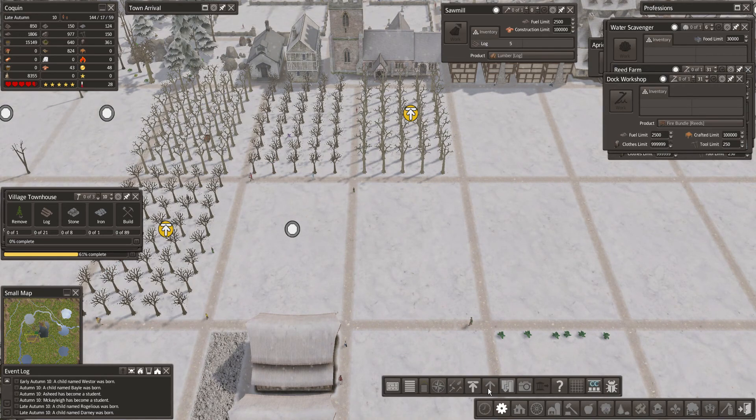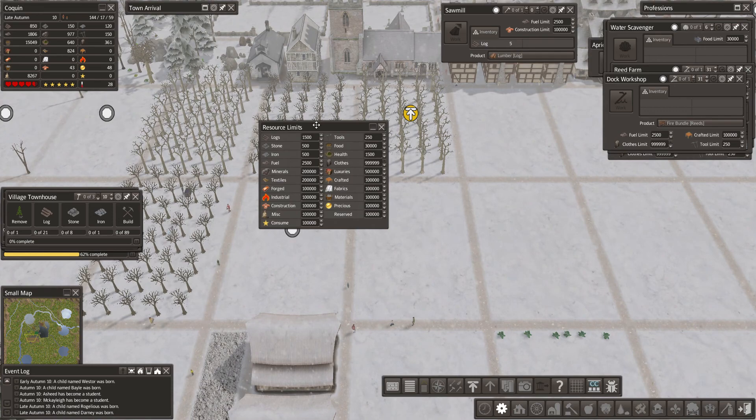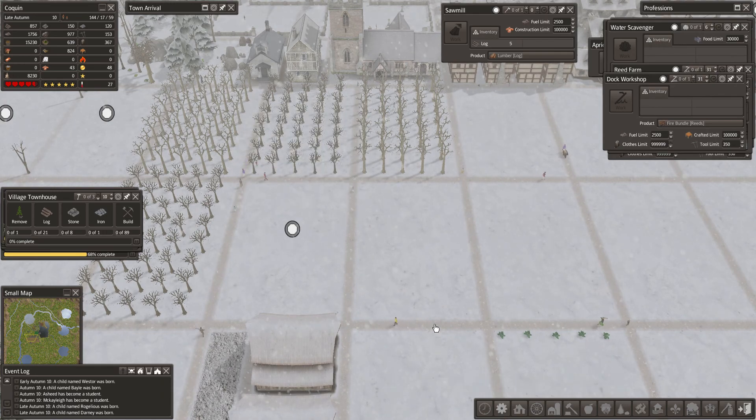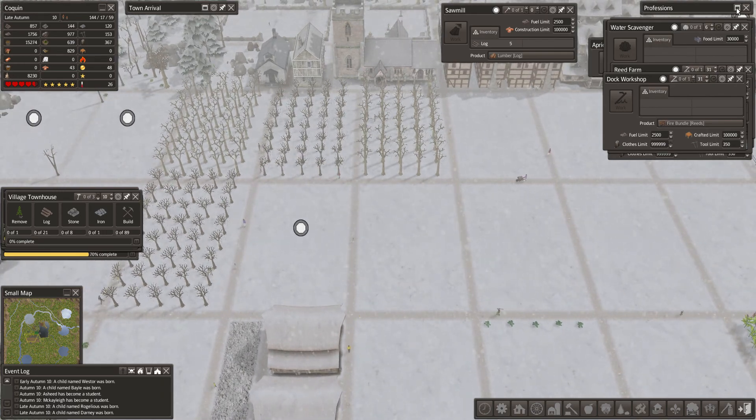Let's check the rest of our limits: stone, iron, tools — let's bump tools up a little bit. We're good on everything else. I would love to get a couple more farms turned on before winter.